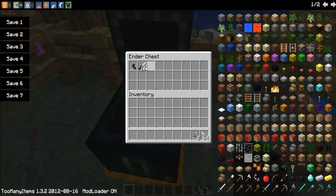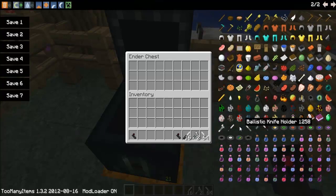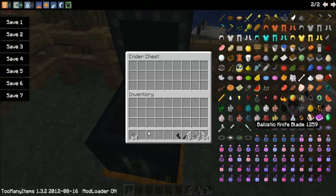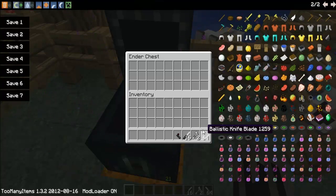I already placed some items in here. Grips can stack up to 64. The ballistic knife holder can only stack up to one. Throwing knives is 16. Tomahawks is 2. And the ballistic knife blade is 64.